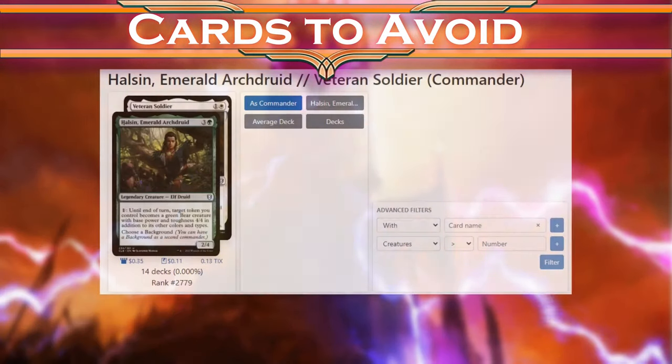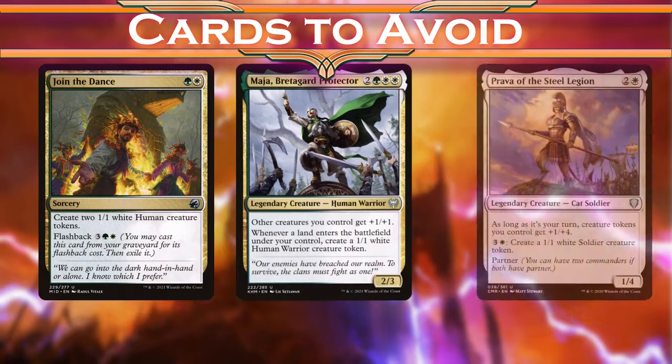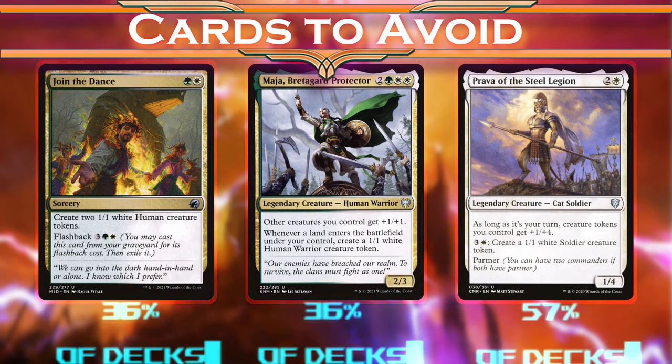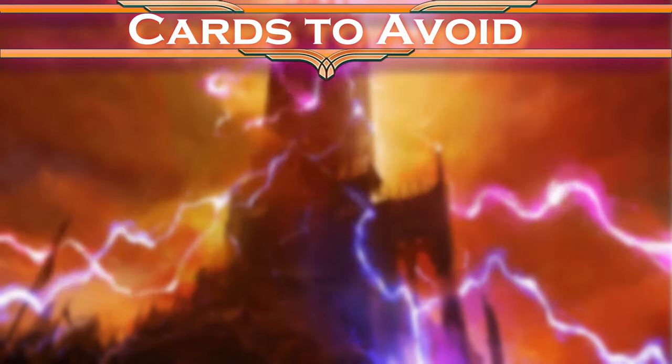Quick disclaimer: Halsund only has 285 decks at all right now, and only 14 of them have Veteran Soldier as a background, so this data means a lot less than it normally might. But these cards still don't belong here. A big part of the appeal of this background is that you don't have to spend mana making new tokens — you can just transform the ones you would already make with Halsund. And the less mana we spend making tokens, the more mana we have to do other things with. And Prama's buff is not worth 4 mana when these cards exist.